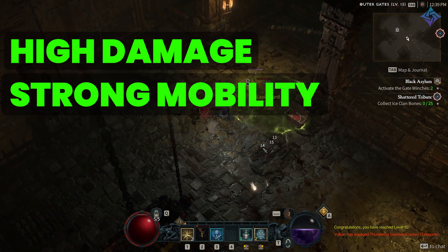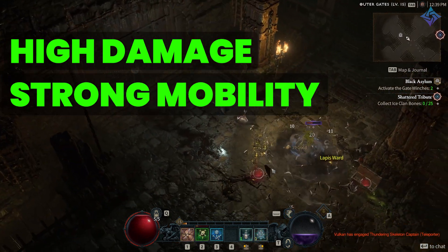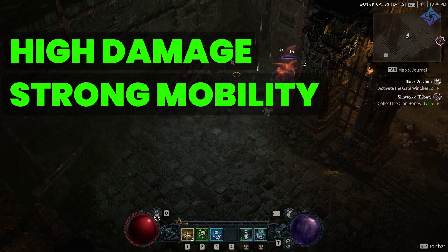But they also have things like slow, chill, freezing enemies, and stunning crowd control effects — all of these things at their disposal to help lock down enemies. So when you can't get away with movement skills, you have CC to help slow enemies down.